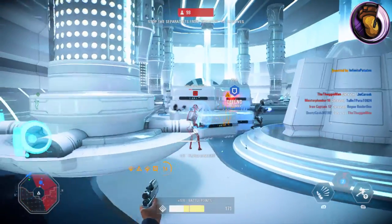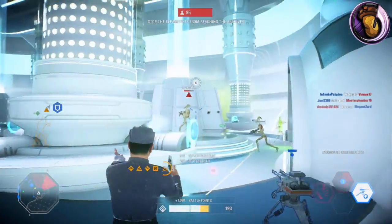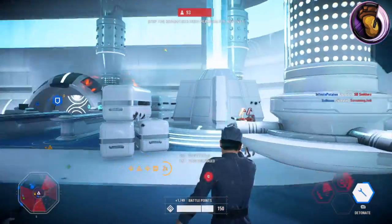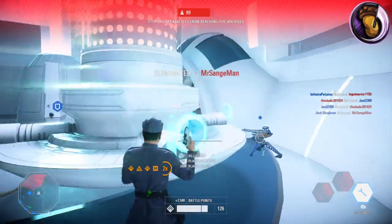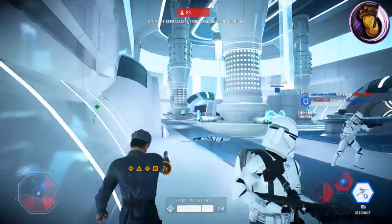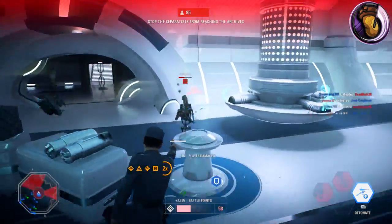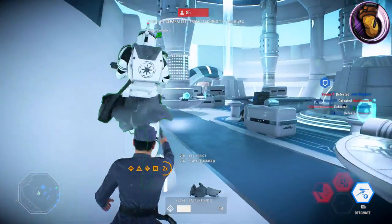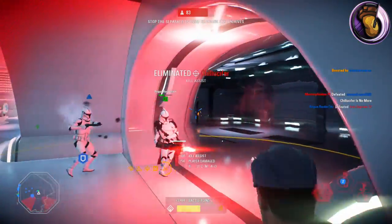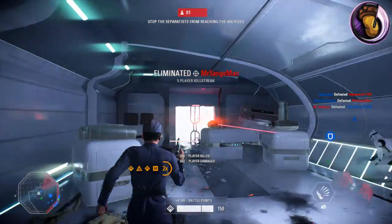With most burst blasters, you'll have to learn how to use them efficiently. They can be very good if you know how to use them, and very bad if you don't. When firing, you need to make sure that the first or second burst actually hits the enemy, because if you don't, the enemy will move easily in between your bursts. That's why it's important to land that first or second burst. The Blurg, also like the A280, has a fixed burst, meaning you can't speed up how fast you burst your blaster. Speaking of modifications, let's talk about those.